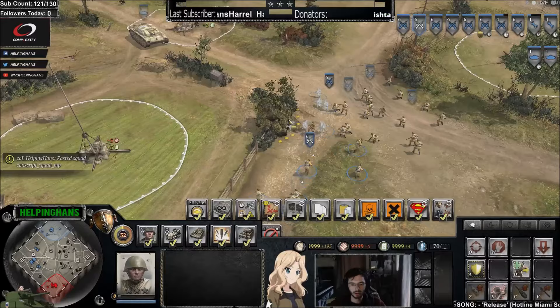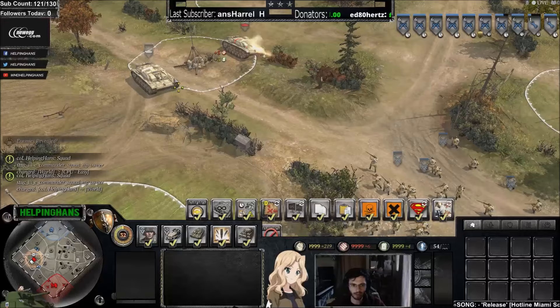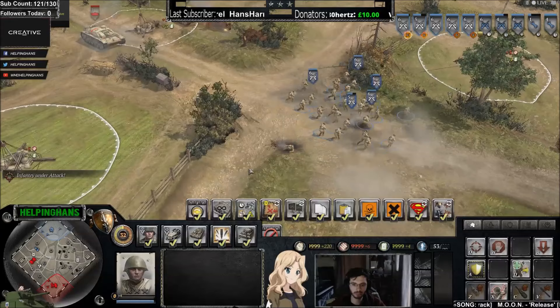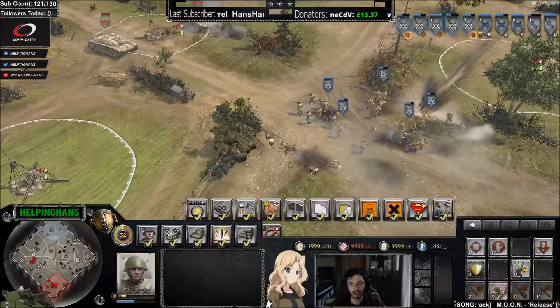Now on a decline—shooting downhill—the majority of shots are connecting against these infantry sections and conscripts, far more accurately. Compared to firing uphill where most shots hit the hill, firing downhill means shots are mostly hitting the conscripts. So terrain elevation makes a significant difference to shooting accuracy.